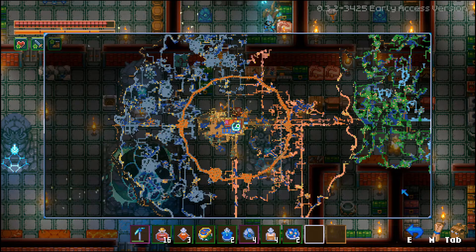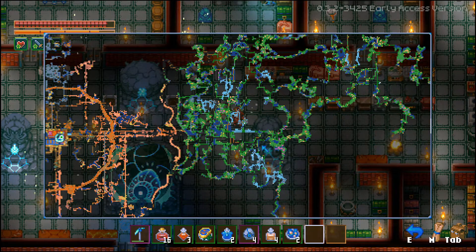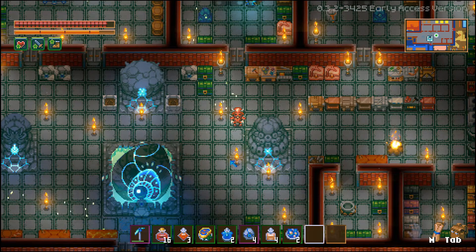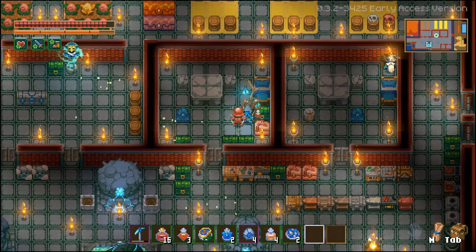Depending on the route that you took, for me she was pretty close to the clay biome, down south. But on your map she's obviously going to be in a different spot. Whenever you find her location and defeat her, nothing else happens — there are no other vendors that carry her item to respawn her.